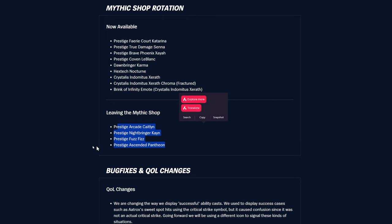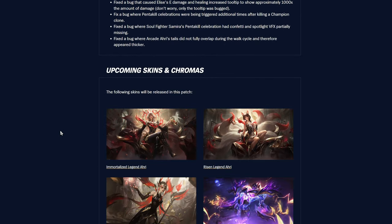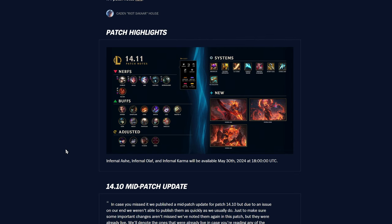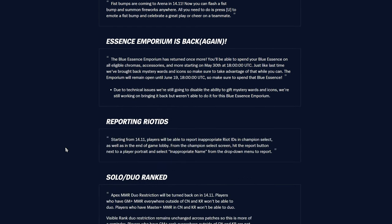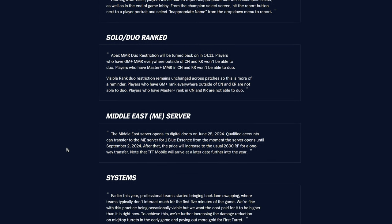Mythic shop rotation has items leaving, so grab them now if you want them before they're gone. New items are coming in as well. Also, the Essence Emporium is open right now this patch — there are some good chromas and other items you can pick up with your Blue Essence.